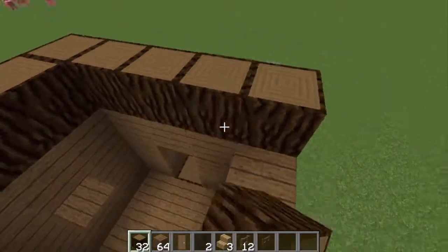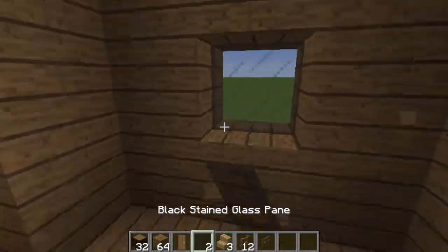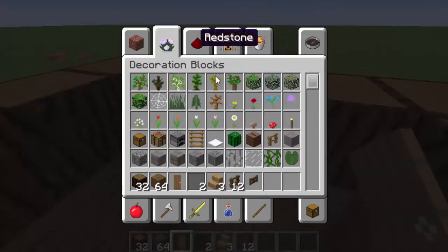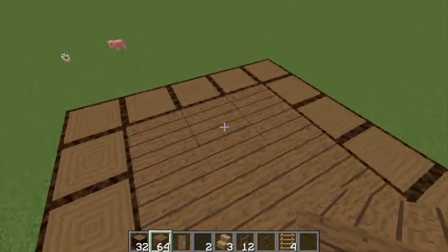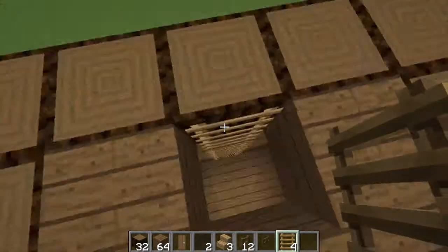So the house that you'll be building will look exactly like this. It'll have two windows — it's just like the normal villager houses. I did forget ladders, but it's really cheap to build and it's very efficient when it comes to catching villager zombies.